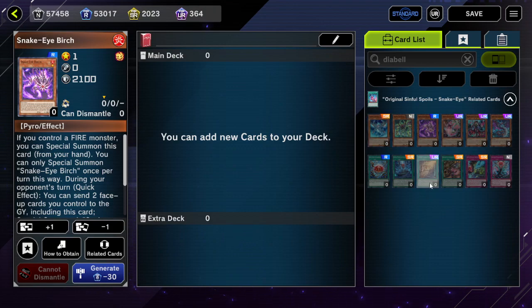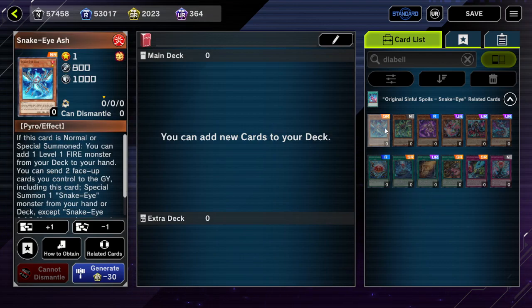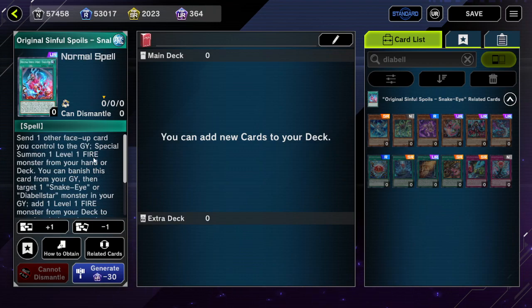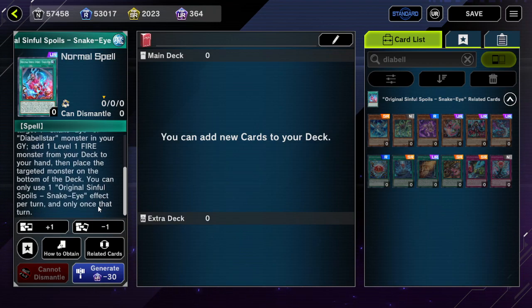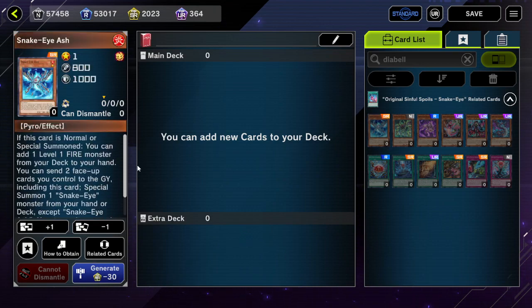Despite doing all these searches, you'd think you could Droll this — but let's look for the points where Droll is effective. I believe the only time you have an effective Droll is on Normal Summon Snake Eye Ash, and aside from that exact scenario, I don't think you can really effectively Droll.